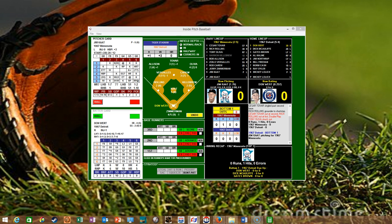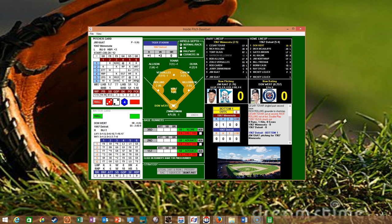Jim Kaat takes the mound. He's doing well this season with a 1.76 ERA, a record of one and one, 15 innings pitched, only five hits allowed, nine strikeouts, and three walks. The Tigers lineup: Don Wert leads off at third base, Dick McAuliffe batting second at second base, Gates Brown the left fielder batting third, Hall of Famer Al Kaline batting fourth, Jim Northrup batting fifth, catcher Bill Freehan batting sixth, Norm Cash the first baseman batting seventh, Ray Oyler the shortstop batting eighth, and Mickey Lolich batting ninth.